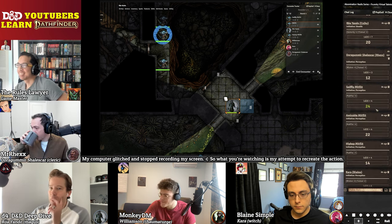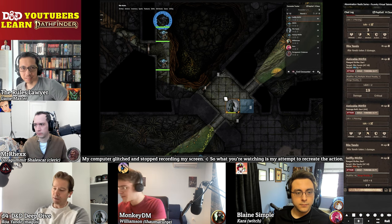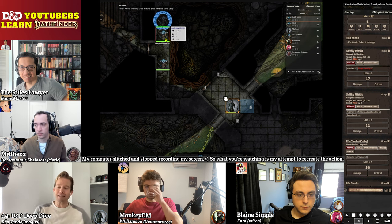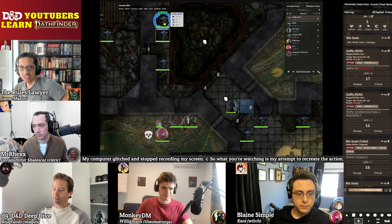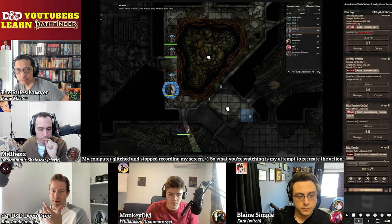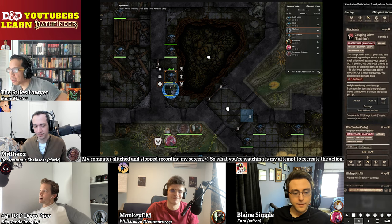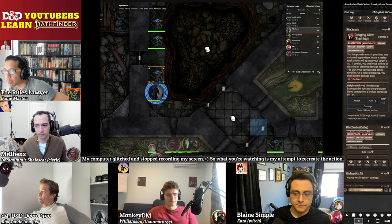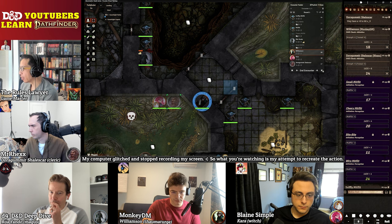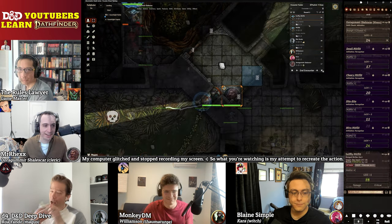I'm going to Spell Strike — Gouging Claw. He's got his Lirayanda, the dog-slicer out, and makes an arcing swing. You hear this lion roar as he swings it, slashing like a claw swipe trailing behind it. Roll damage — so there's weapon damage plus cantrip damage. Three slashing from the weapon and four extra damage from the cantrip.